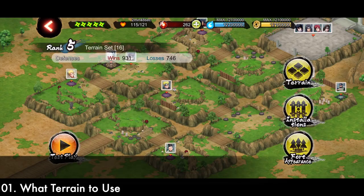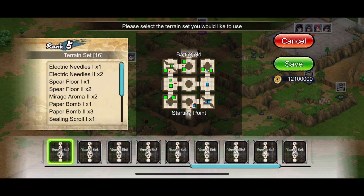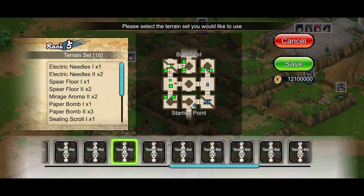The first thing we're going to talk about is which terrain to use. The current terrain I have is Terrain 16 Rank 5. The reason I chose this one is because the enemy who's attacking my base is kind of forced to go into almost every single room that I have. You really want a base like that. Anything that's sort of like this — where you see the starting point, you can't go left, you can't go up, you have to go right, then up, then so on — you want to set up your base so that people can't just skip rooms.